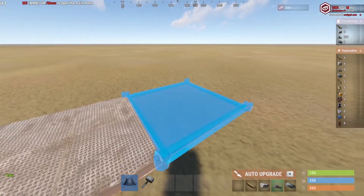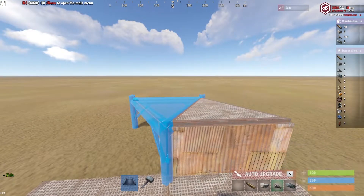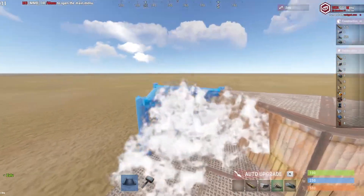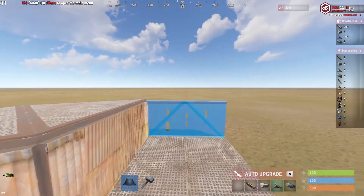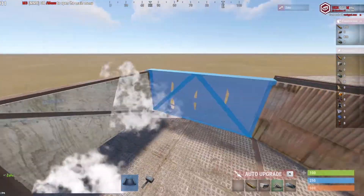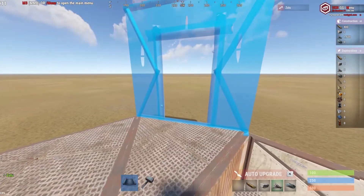Firstly, you want to get a two by one floor plan set down with some triangles on the side. It's two high, then one lower, and then another one higher. After this you want to get some half walls and then make the lower foundations the same height as the higher ones. This is going to make everything level and nice and easy.